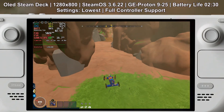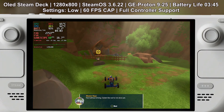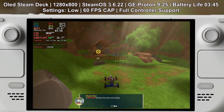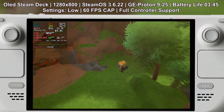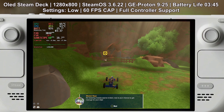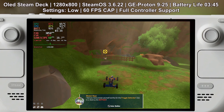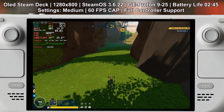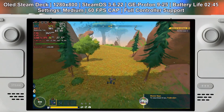The game has four different graphical presets: lowest, low, medium, and high. On low settings the game will stay around 60 fps but will occasionally drop to 40. There are a lot of graphical settings related to shadows and terrain, and if you bump those up you'll start struggling on the Steam Deck. On medium settings with a 60 fps cap it will last for about two hours and 45 minutes, but the fps will often dip below 40.